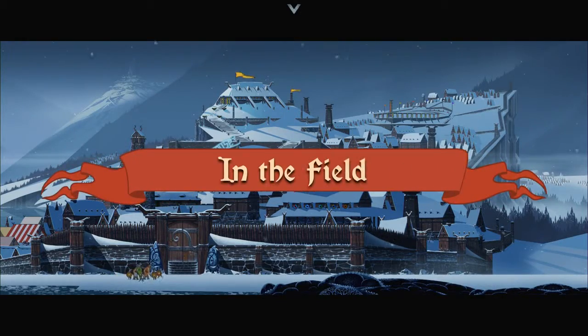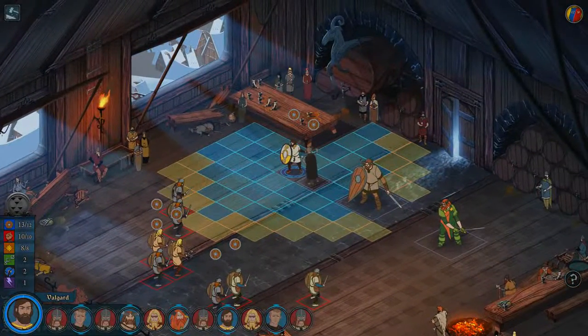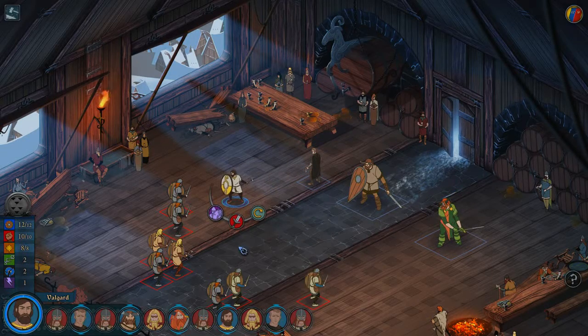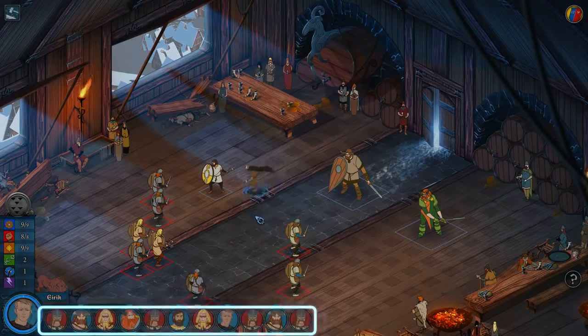Once you have assembled your heroes you are ready to jump into battle. The Banner Saga embraces turn-based tactical combat, which means each unit takes a turn to make their move, similar to a game of chess. The order in which units will make their move is shown in the bottom left side of your screen in the initiative bar.